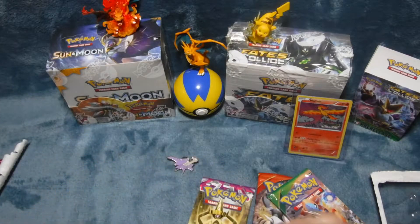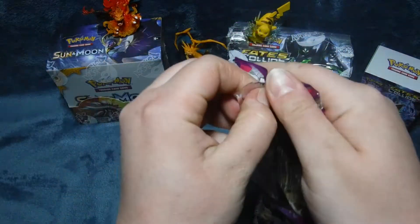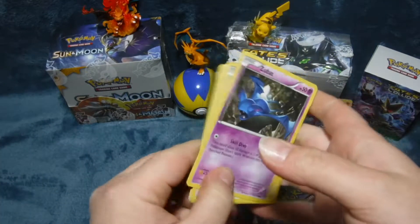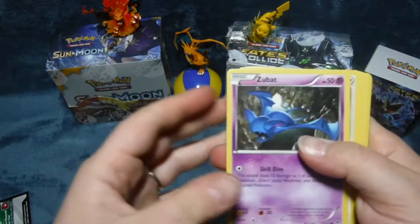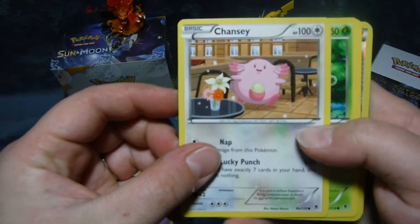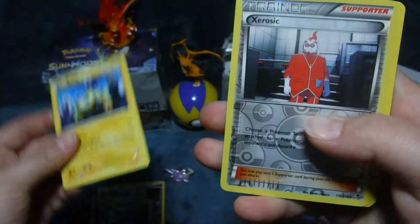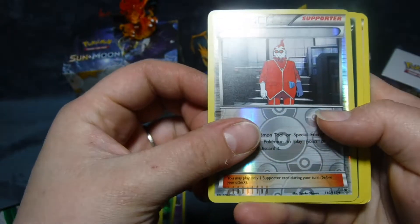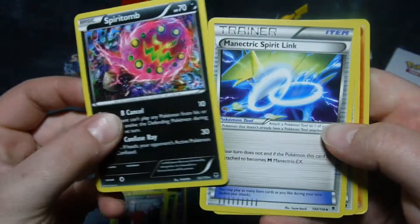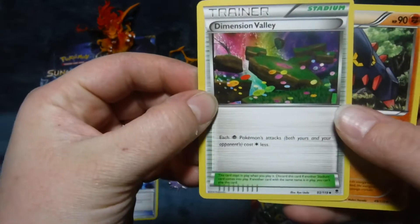Open that one for me — I feel like Phantom Forces should go first. We got a Zubat, Bunnelby. I like this Chansey, she's cute. Car Blast, Joltik, who's pretty cool. Harlow Trainer, Spiritomb. That's our rare — Mantic Spirit Link. I collect those separately. Pretty cool Stadium, that one's pretty.